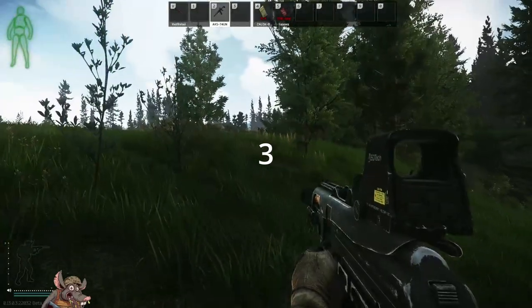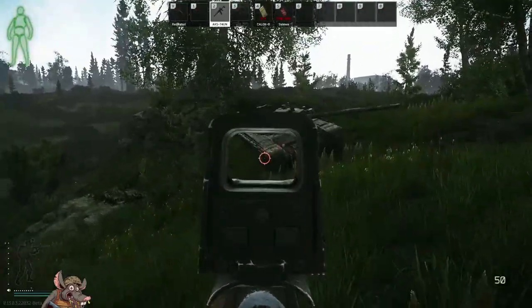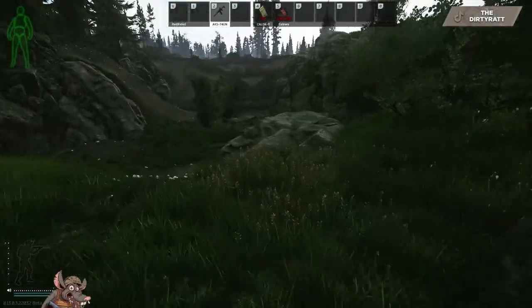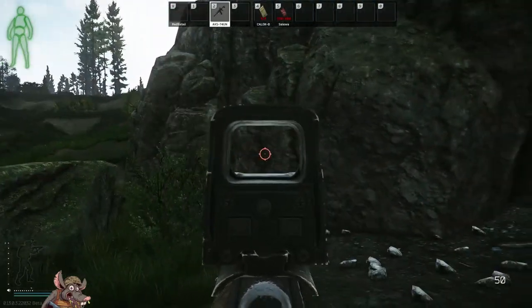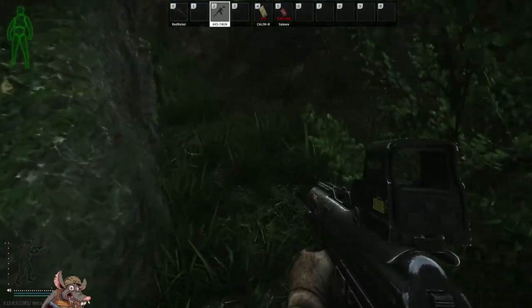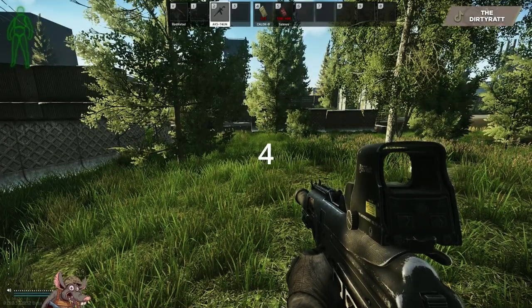Stash number three is in the same rough starting area as stash two — the tanks are right there. Go down the hill, pass the first jagged rock formation, and look for the rock that offsets from the formation along with the small bush. Right in between that rock and the bush is a barrel stash.